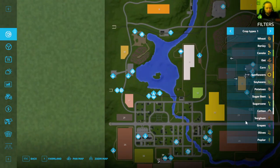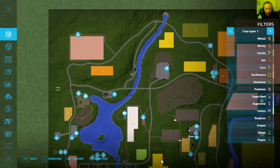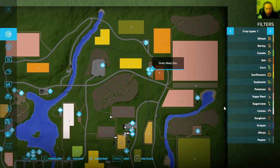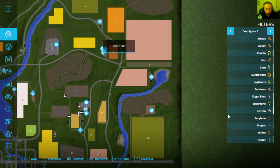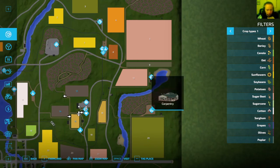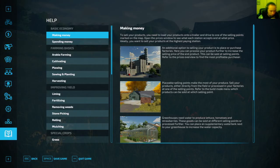So you own four fields in New Farmer mode. Right up here you have a gas station, Greenway rental train, grain mill, and carpentry. That's what you get in New Farmer mode.